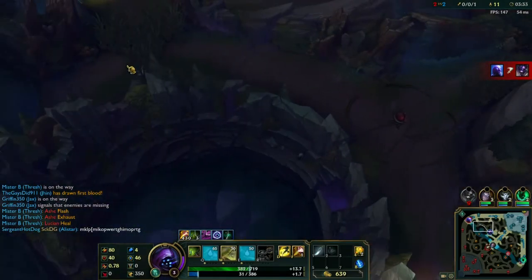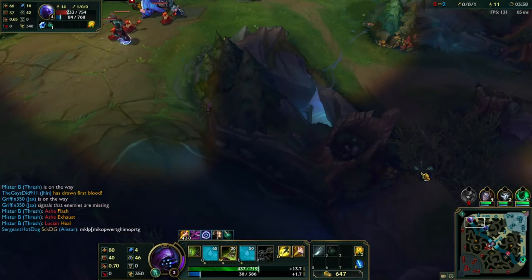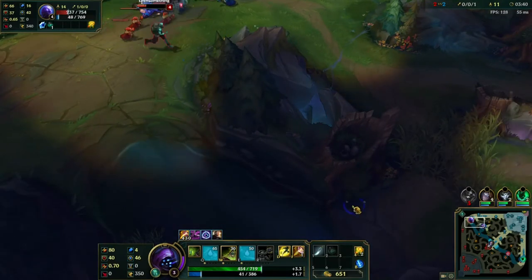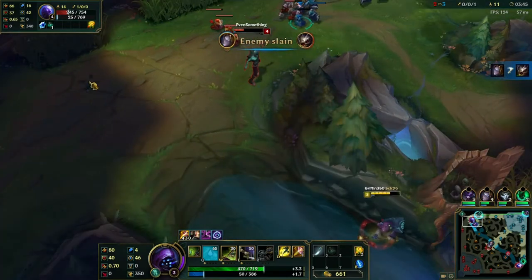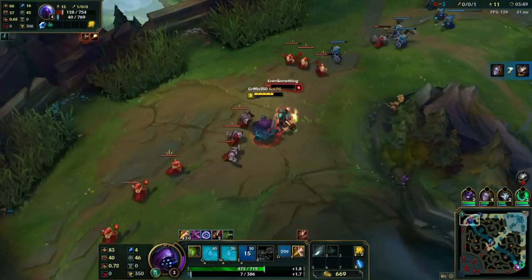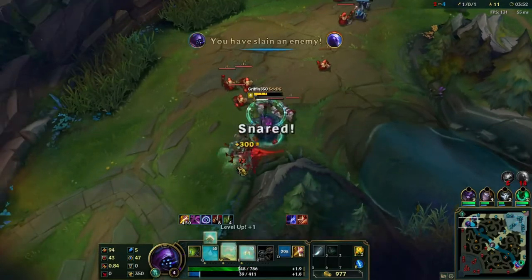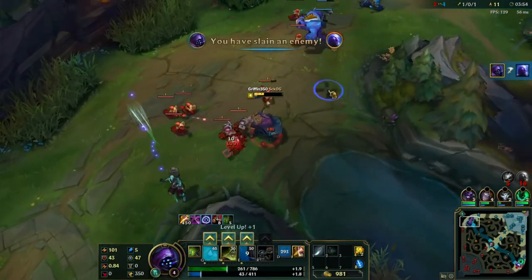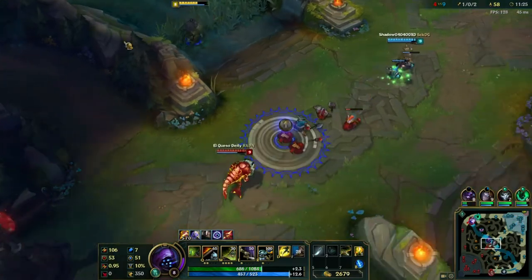There are three important things that you have to know when ganking. You need to know how much CC you and your laner have. You need to know how much escape potential the enemy has, and you need to know how much burst you have. Those are the three main things — and they will never change.